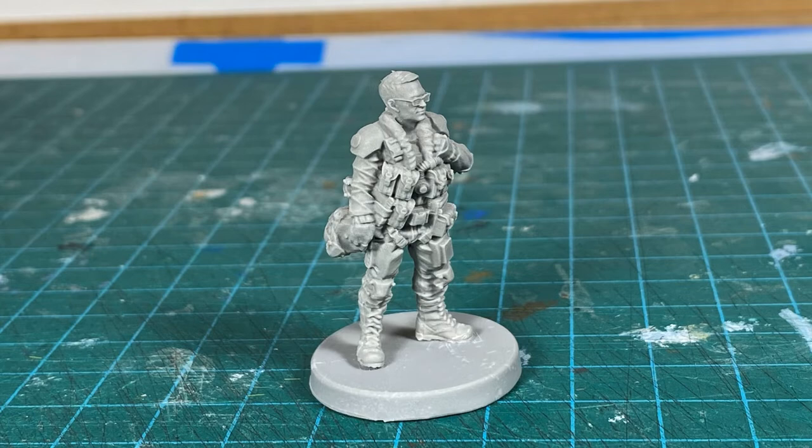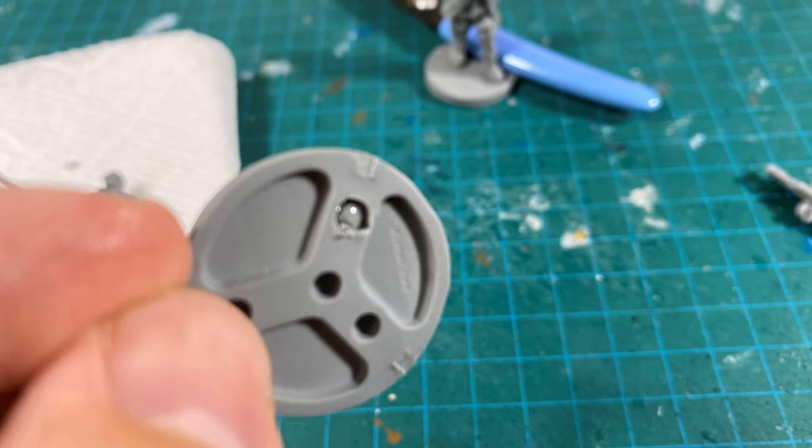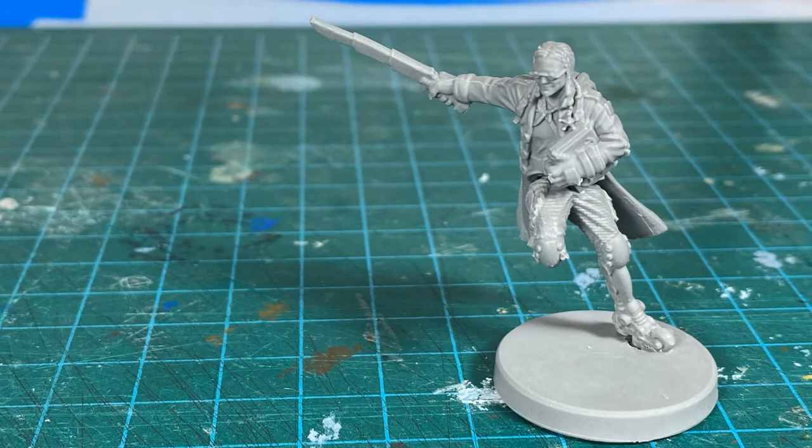Putting together the Cyberpunk Red miniatures was very straightforward. These are resin miniatures so you have to use super glue when you put them together. There are a few multi-piece miniatures here that have no instructions. Right off the top I made a mistake — I clipped off the pegs on the feet except for on one miniature. It turns out that the holes on the back of the bases you can actually drill out to make room for the pegs, which makes for a sturdier miniature. I drilled out the hole and slotted the peg right in. With the lean on this model, I don't think it would have been able to stand up without that peg.